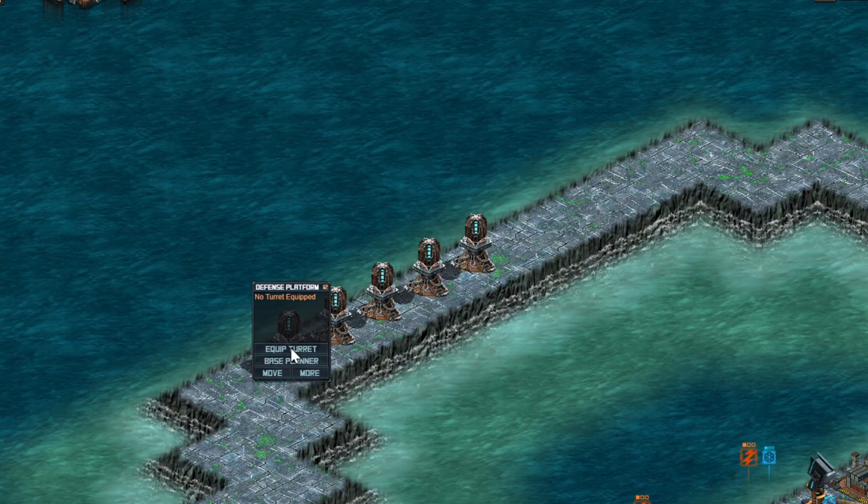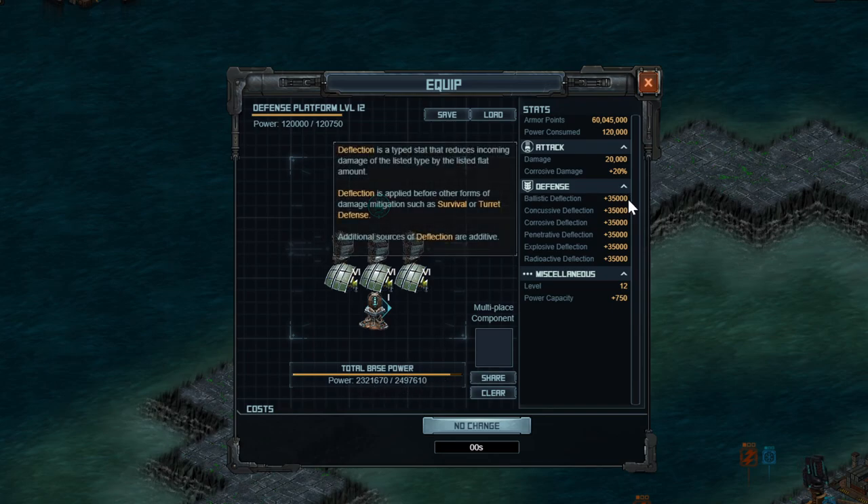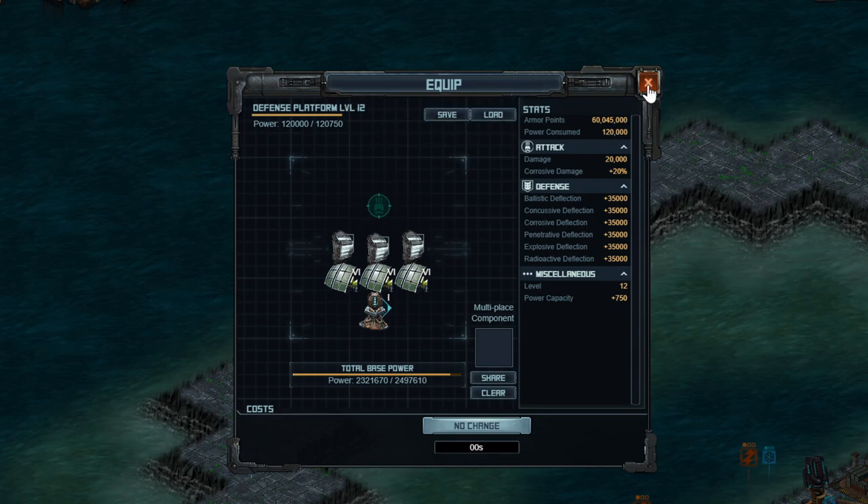Everything else here are power transformers equipped with the PT transformer. It takes 120k and gives you 160k, so it's a net 40k increase. As you can see, I still actually have a fair amount of base power saved up, even though I'm not really doing everything I possibly could to save it.